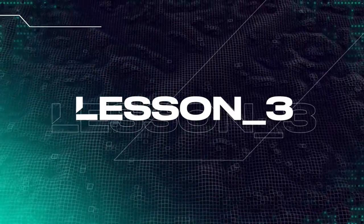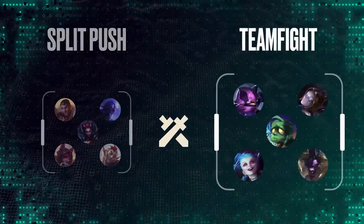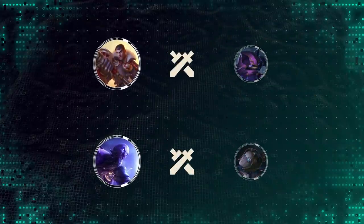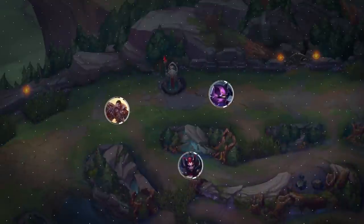Lesson 3. Know your weaknesses, know your strengths. Split push comps are typically weaker than their opponents in a full 5v5 teamfight, but are stronger in their respective matchups and smaller skirmishes. So instead of running headfirst into a teamfight, divide the map and play for fights with a numbers advantage.